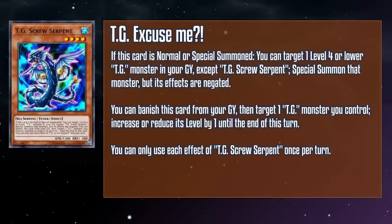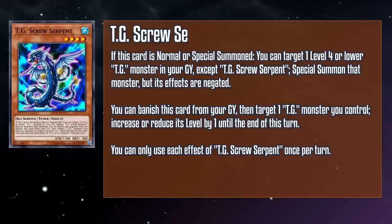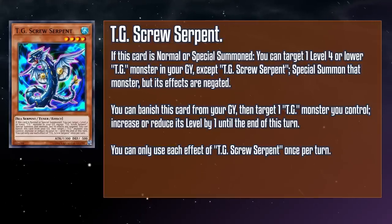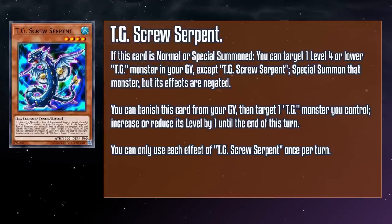TG Screw Serpent is a level 4 water sea serpent tuner monster with 1300 attack and 500 defense. If this card is normal or special summoned, you can target a level 4 or lower TG monster in your grave except a copy of this card and special summon it, but its effects are negated. You can also banish this card from your grave, then target a TG monster you control and either increase or reduce its level by 1 until the end of this turn. This is some legacy support you can be proud of — summon this noodle and you get an accompanying monster to help move your plays along and adjust your levels while in the grave to keep things running smoothly. Serpent is here to give you what you need so your combo lines don't end up getting screwed up.